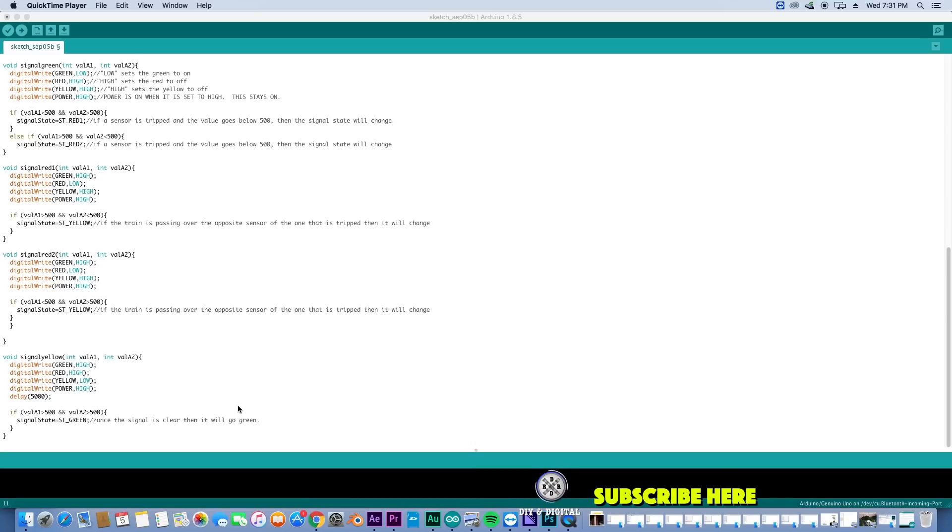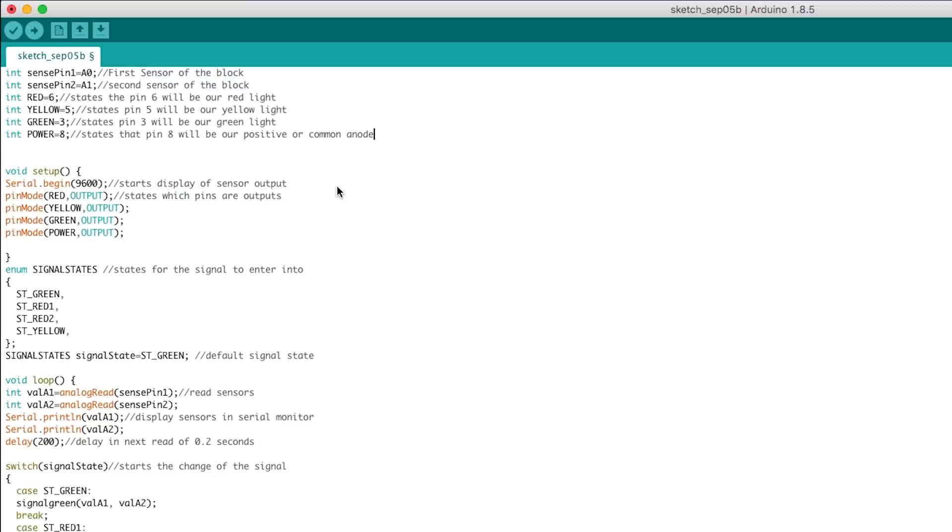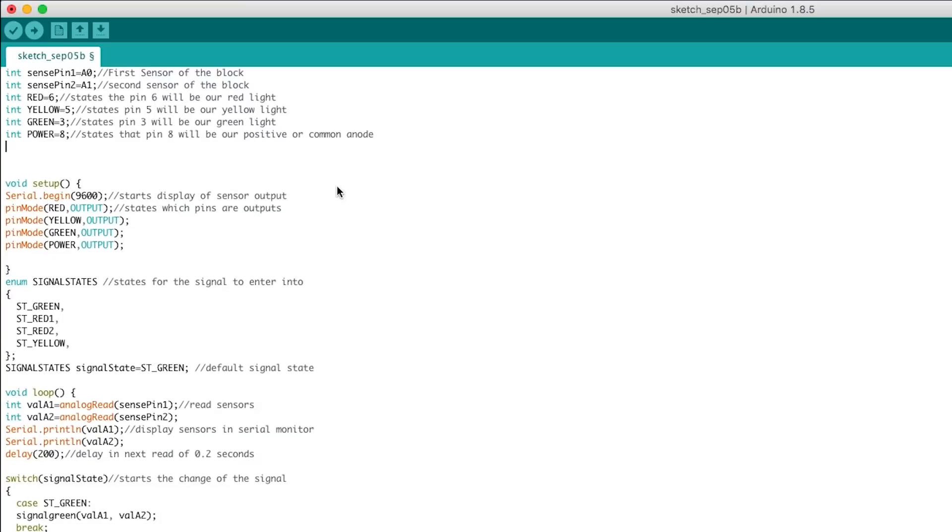It's not a lot of changes to code, so don't worry. We're going to start up in our declaration section and add another integer. Integers are the changing numbers we have throughout our program. We're going to add `int greenCount`. The green count is a number that counts up to five — once it hits five, it will change the signal over to green.